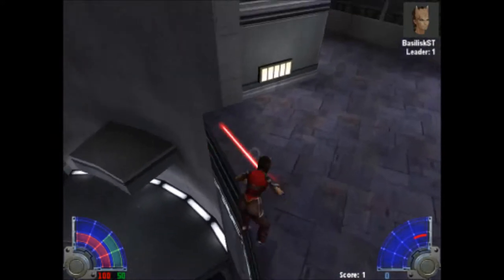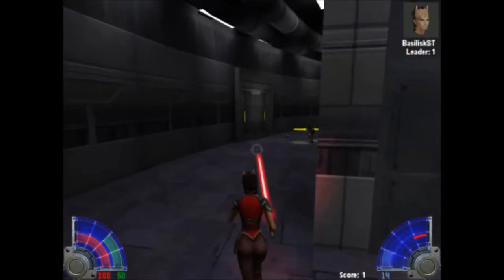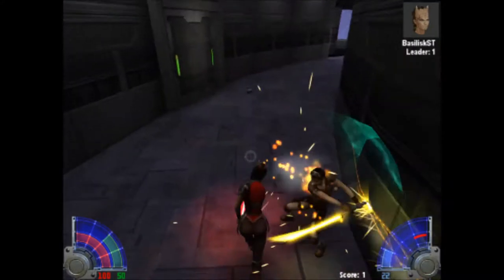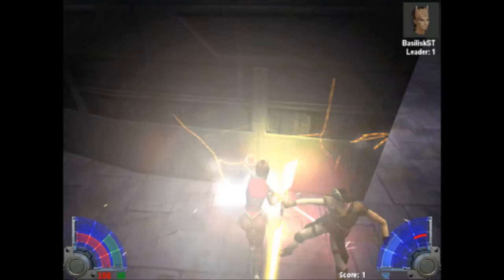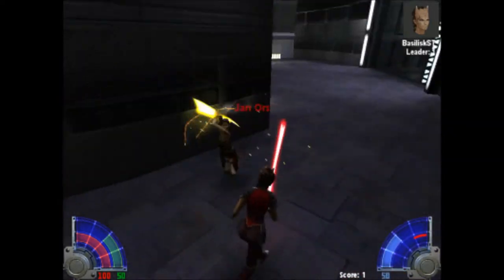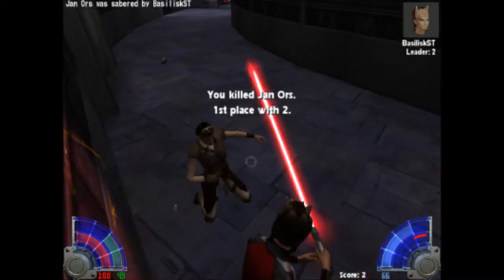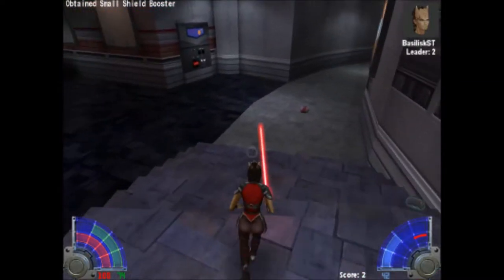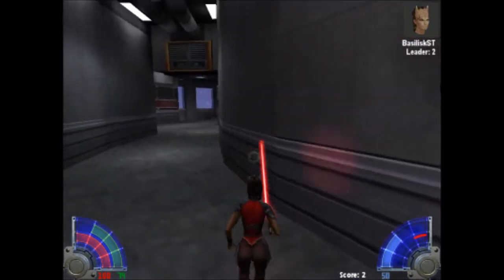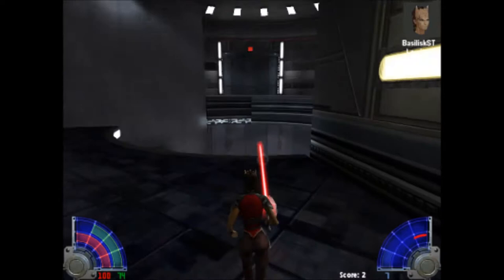As you can see, we don't have any force powers here we can use. I remember why that is — I was trying to get a good one going. This is a good way to just have lightsaber duels if you want to do that. You can turn off force abilities. However, you can't turn it into a regular FPS mode because you can't turn off lightsaber combat, which I think is a little silly.